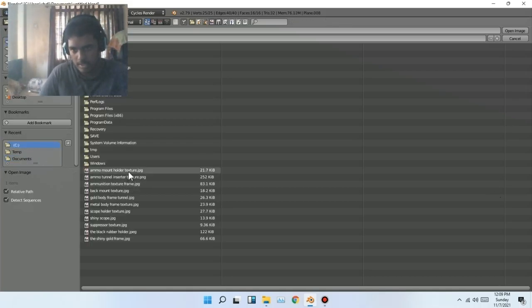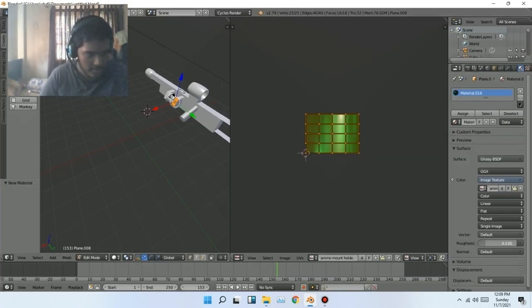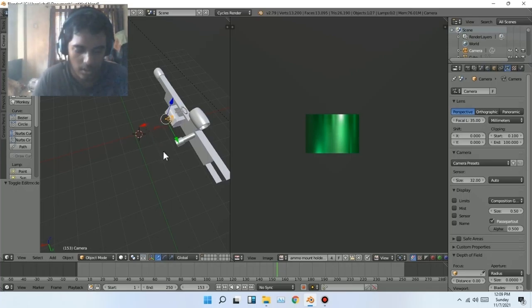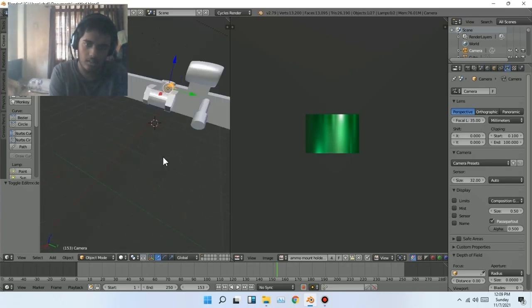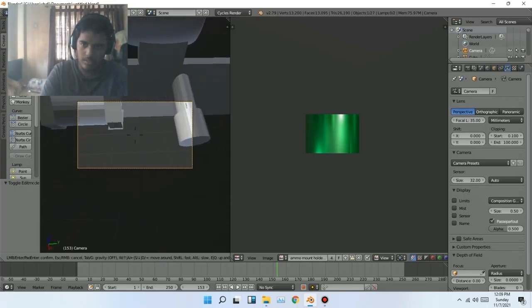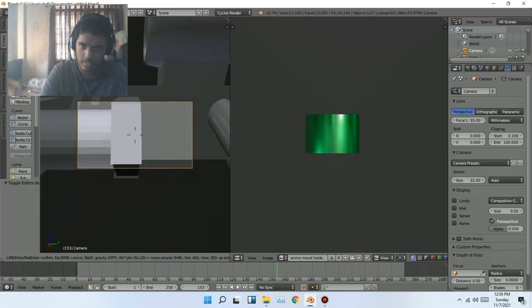Connect to Image Texture — it says missing file, not the gloss type. Click Open File quickly. For the ammo mount holder increase the roughness to make it better. Then go to the camera by clicking Object Mode, click the camera, and press Numpad 0 or the keyboard zero. Then press Shift+F to navigate to render view.